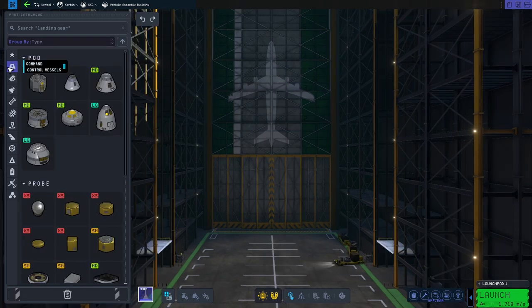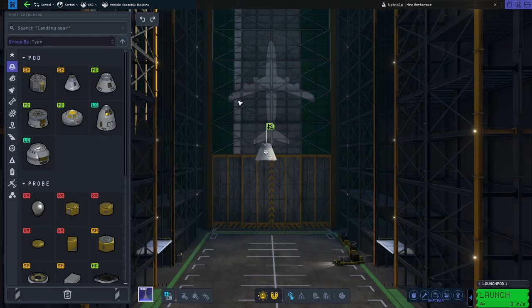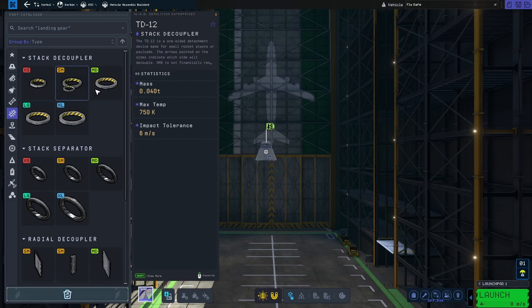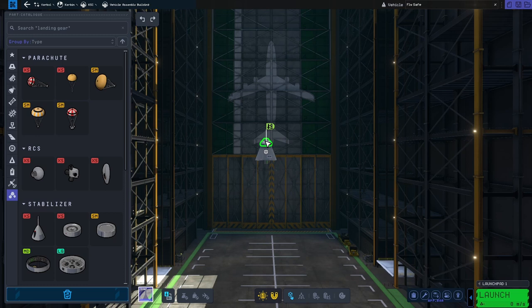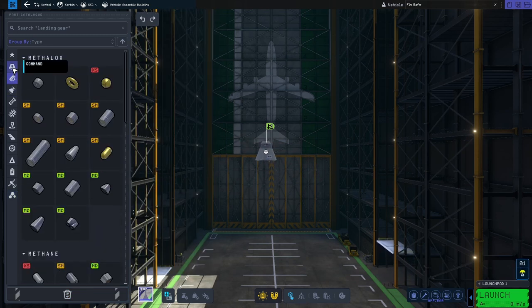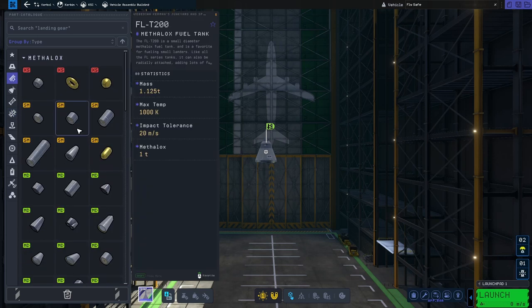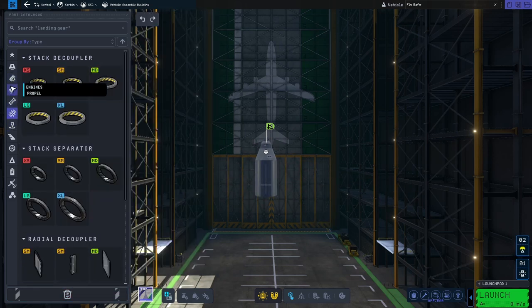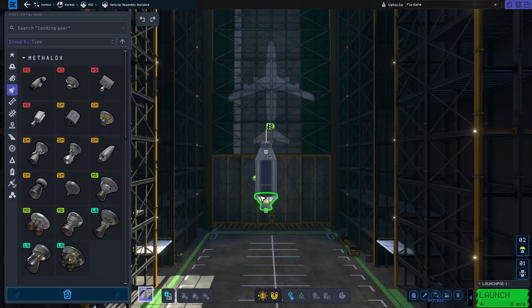Building our rocket, we'll first choose the command module, then snap a decoupler onto it. Decouplers are what you use to separate every individual stage. Now we have our last stage — the command module — and we'll put a parachute on top before we forget. Next, we tackle the deep space stage: all you need is a fuel tank, which snaps to the decoupler, and then a small deep space engine that snaps to the fuel tank.